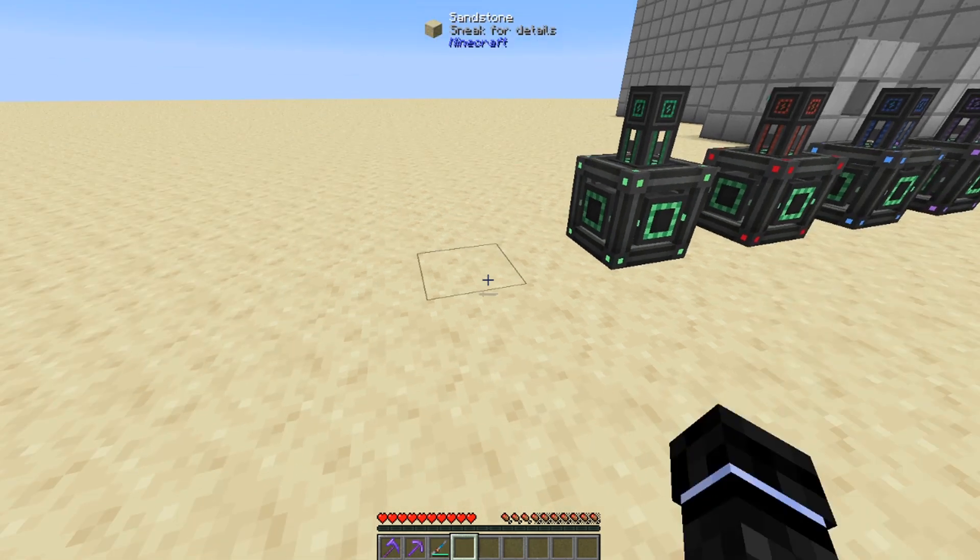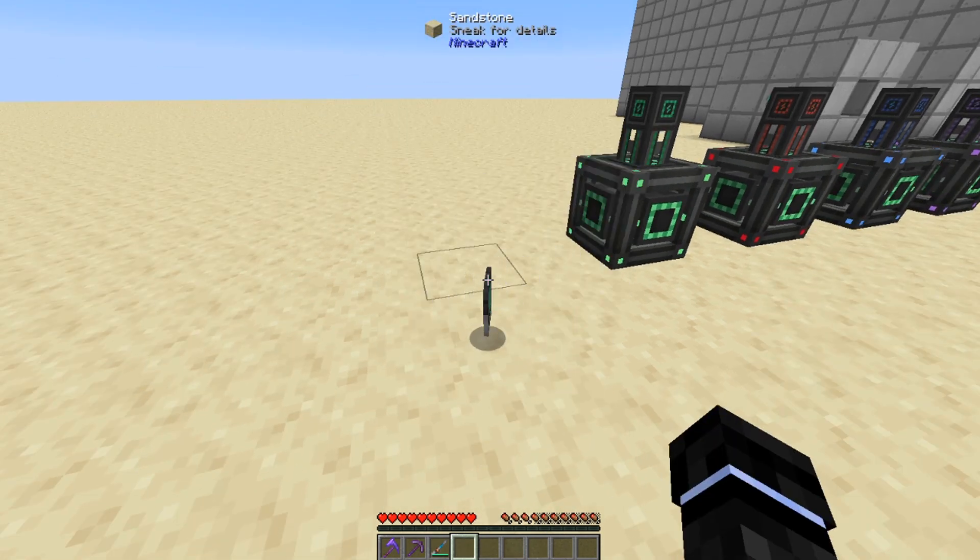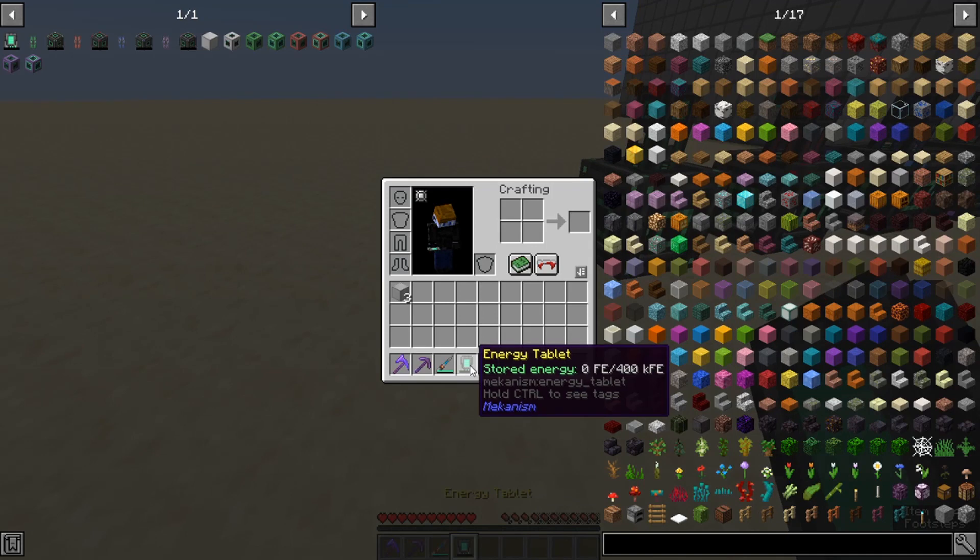So first let's start with the Energy Tablet. It's kind of a portable battery — it can store 400,000 FE by default. Some mod packs change how much storage and generation mods have, so it can vary. It'll tell you in the tooltip right there. This one can store 400,000 FE.